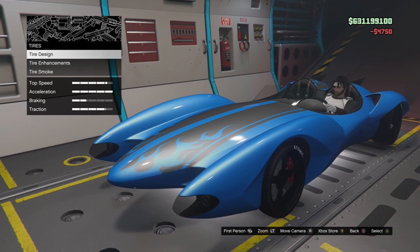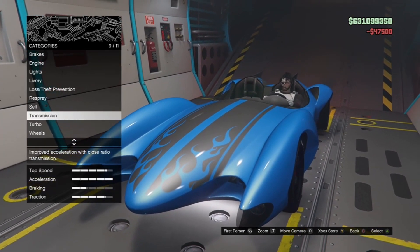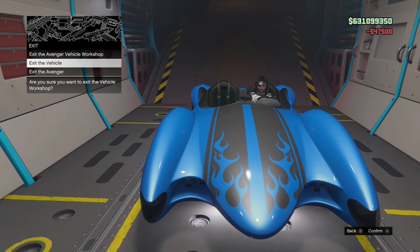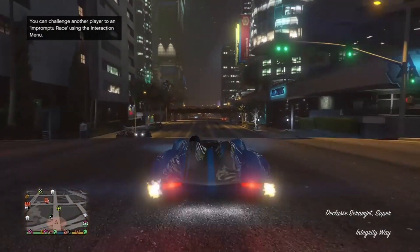Now this thing is an absolute beast. It has two rocket boosts, RPGs — homing and non-homing — and obviously the normal machine guns you get on weapon cars. The boost is amazing, and I've just found out you can actually jump in this as well, like the Ruiner 2000. But this car jumps higher and because it's got a boost it can just do so much more.